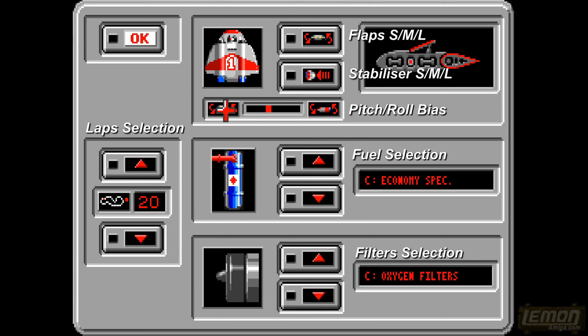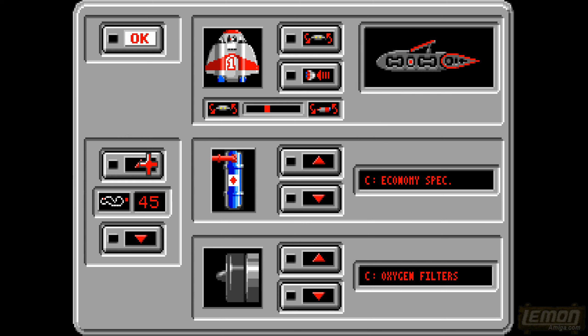Now that we've started we can move to the tune-up options. As you can see from these labels we can change the flaps between small, medium and large, the stabiliser, and also the pitch and roll bias — the more pitch you have the less roll you have, and vice versa. We can also change our fuel selection and the filters, which we'll need on different race tracks. Oxygen must be selected for the first practice one, and we can also choose lap selection — at this stage the minimum is 20 laps.